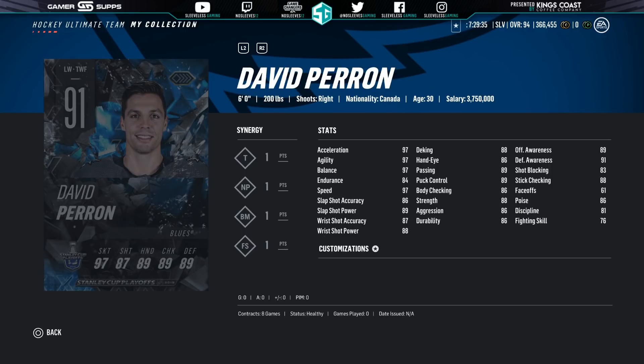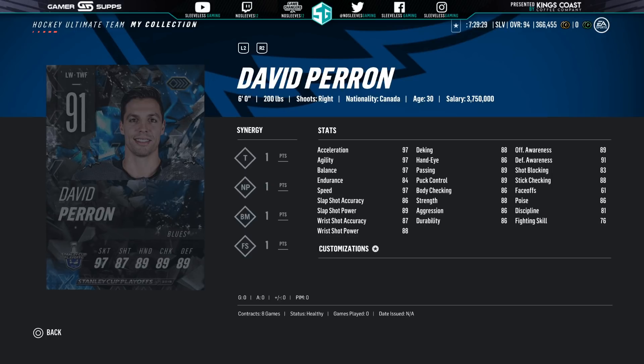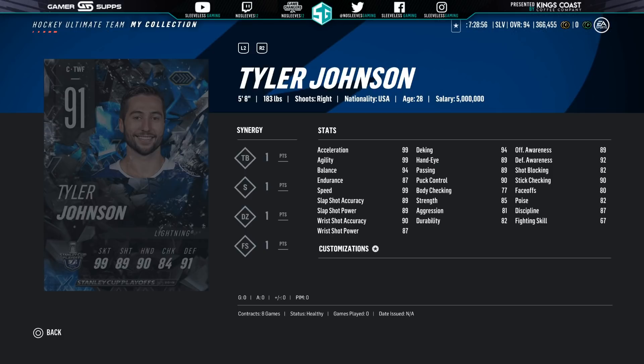I mean, Petrangelo got a 99, so you can't put Tarasenko. Next, we've got Tampa, which is borderline lock city for winning the first round no matter who they play. You've got a potential 99 in Tyler Johnson — they could have a ton of 99 cards by the time this is all said and done. He's a little bit smaller, so this is definitely a guy you'd put on the wing. But if you're a Tampa fan, you can almost ice an entire 99 team, which is pretty sick.